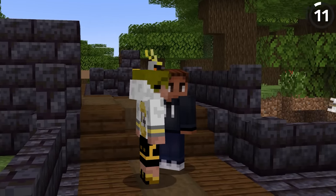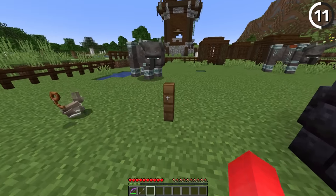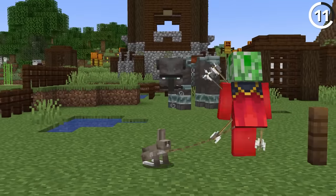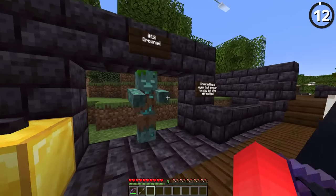Let's check out the Ravager. When they were first introduced in the snapshot, the Ravager was actually scared of the rabbit. If you grab a rabbit on a lead and walk towards the Ravagers, they were scared of it. This is amazing.